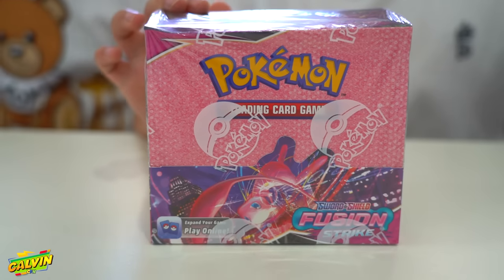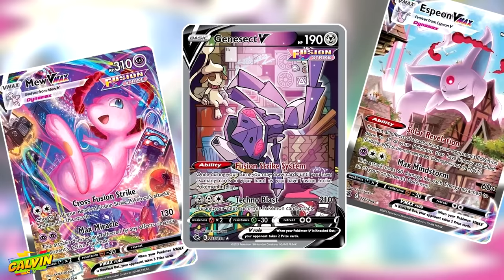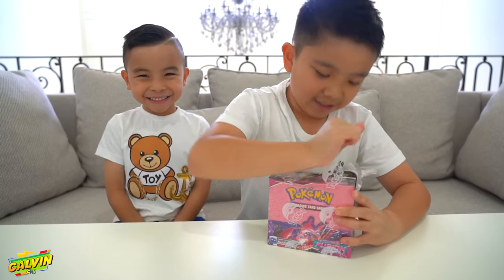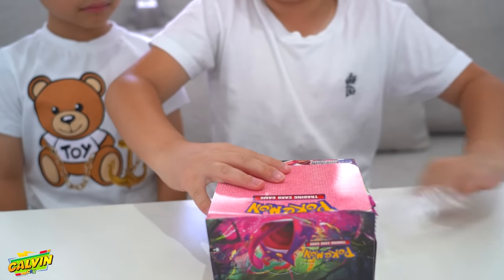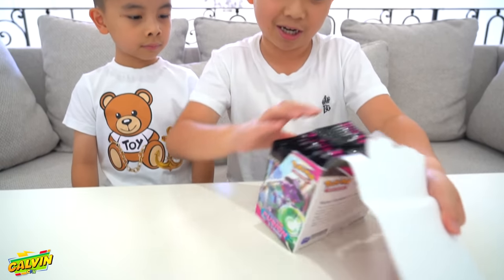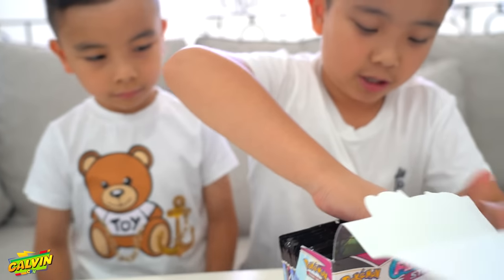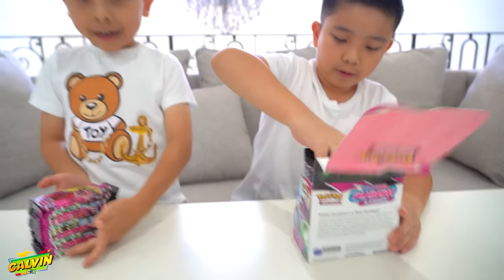Welcome back to the channel guys, today we're gonna be opening a Pokémon Fusion Strike booster box. The chase card in this box is the Espeon V max, but me and Carson really want the rainbow Mew V max — it's so cool. Trying not to rip the packs, gotta be careful, but you never know, it could be some really really good cards. There's half for you Carson and half for me.